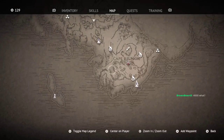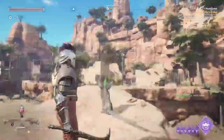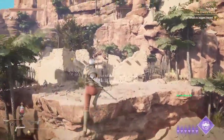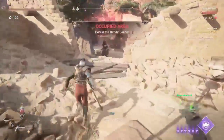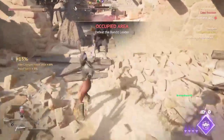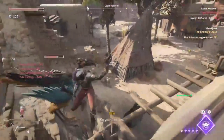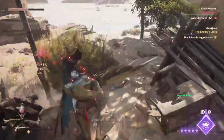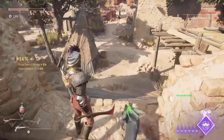I'm going to start by clearing this bandit outpost. Reputation is like the souls of this game — essentially the version of souls they have in this. I need 4,000 and I currently have 129. I'll get 4,000 pretty much straight away when I do this camp. Oh, I wanted a job already — starting off with a bad start!